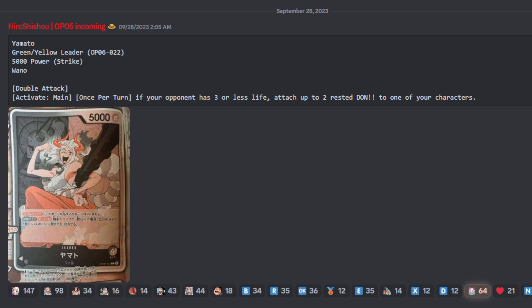So first of all, let's just go over this card, go over its effect, its colors, all that jazz, and see why we are kind of concerned. This is going to be your standard 4 life, 5,000 power leader, and it is going to be green and yellow, perfect for the Wano Country archetype. People were running Arlong, but now you can run this, and the effect is going to be double attack.